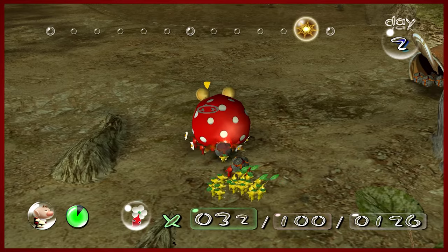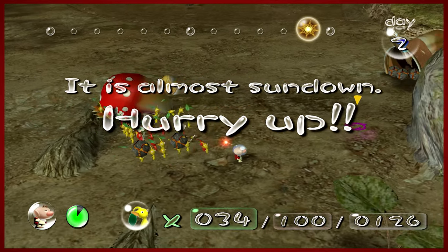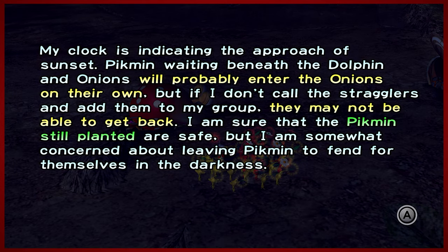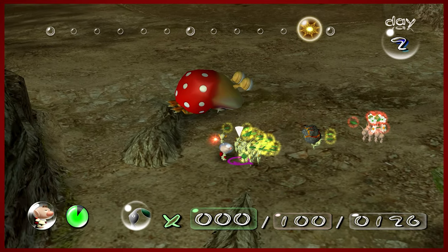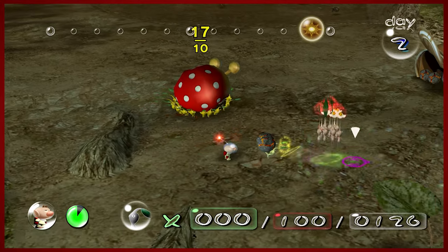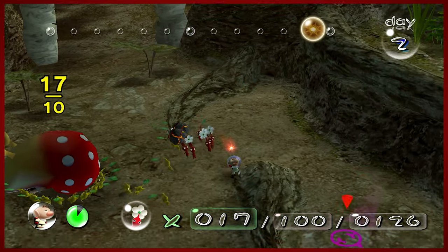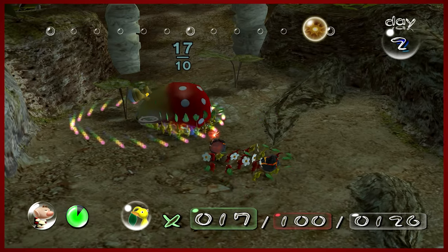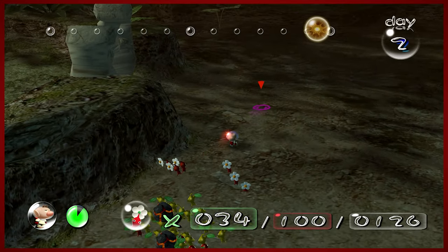All our yellows — grab bomb rocks. Four is like the most you can do before you start to cause problems. That's down. Ship part number three — two in one day, pretty good. The Whimsical Radar — this important part can detect the locations of other missing ship parts. Now we're covered three out of 30. You just need to make sure that all your Pikmin are under your control by the end of the day, otherwise the ones that aren't will be considered stranded.